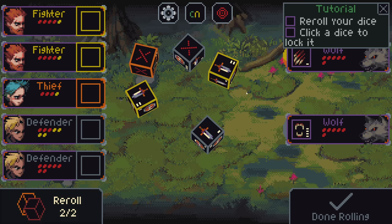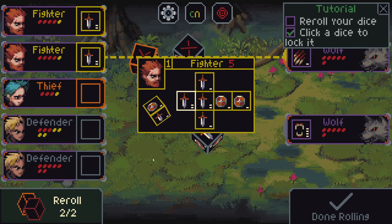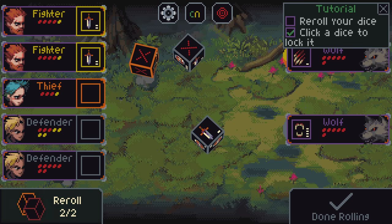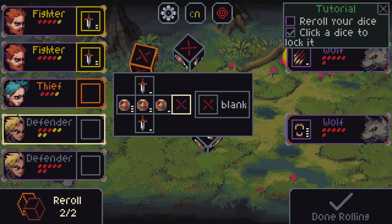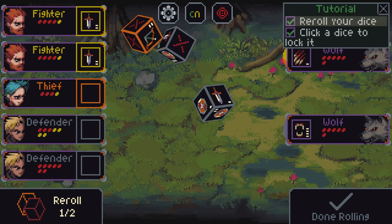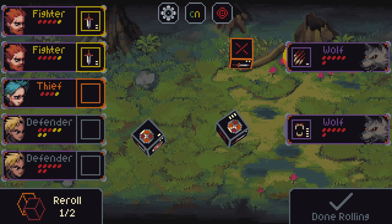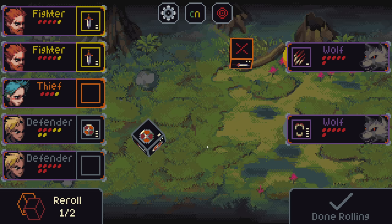First things first, we rolled this — we've got a couple attacks, which are probably the best outcomes for these characters. We also have a couple duds — you can see the Xs, that's nothing, obviously not good. But we have two re-rolls a turn. The tutorial's telling me to use them. We rolled a three block, which is a pretty darn good outcome — probably the best outcome for the defender.